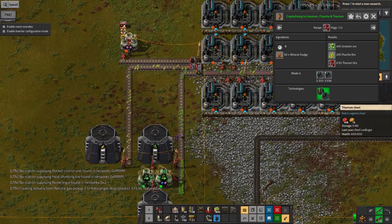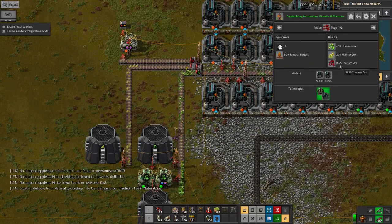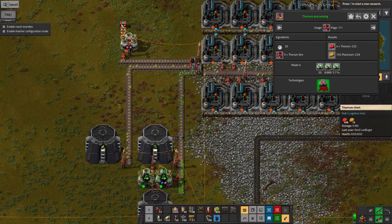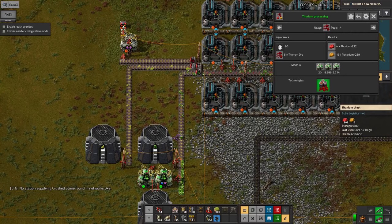We've made 308 thorium and only 16 plutonium out of this, which is a bit rubbish. It's not only a 1-in-200 chance of making a thorium — once you've made thorium you need five of them, and there's still only a 15% chance of getting a plutonium out of that. I've put productivity modules in the centrifuge though, so in theory I get slightly more out — I'm not sure whether it tweaks the chances of getting the plutonium, but we've got up to 16 now.